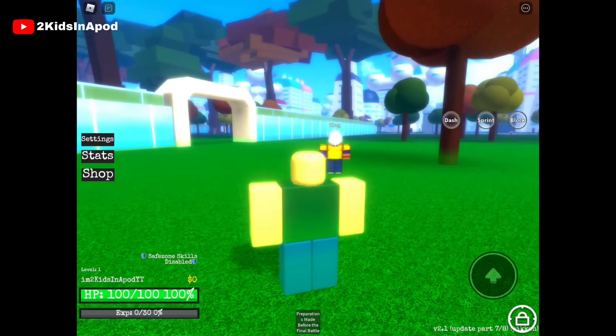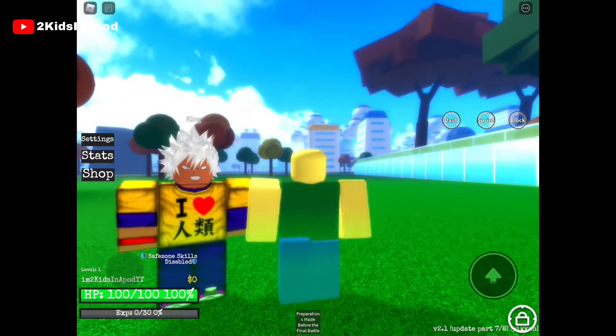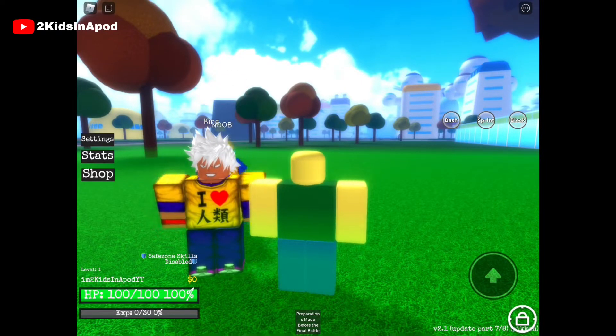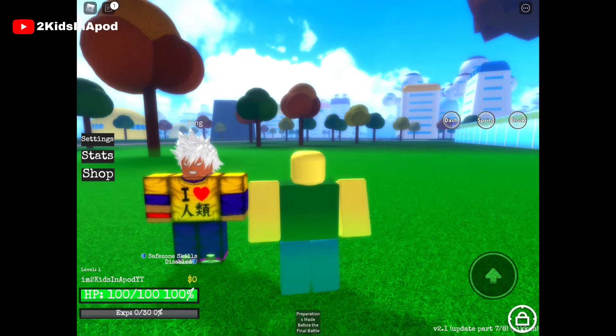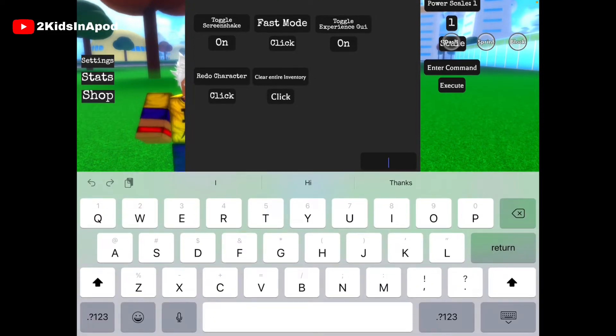There is Killua — I believe that is Killua. I like your outfit. Anyway, to redeem a code, all you have to do is click the settings icon in the middle left corner of your screen and click 'Enter Code.'